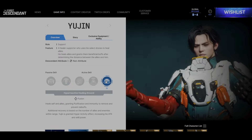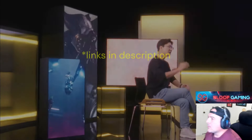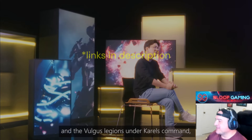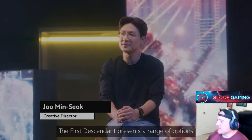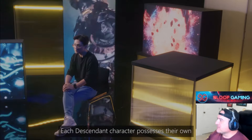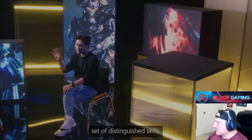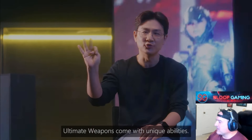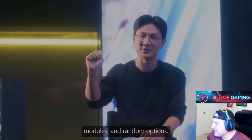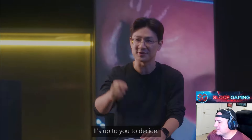Yujin is granted a hyperactivity effect, increasing his attack and skill power. In the most recent Dev Talk, titled Unique Personal Strategy, Creative Director Ju Min-suk and others on the dev team provided insight on build crafting inside the First Descendant. Among the featured Descendants were our newest heroes: Esimo, Enzo, and Yujin.